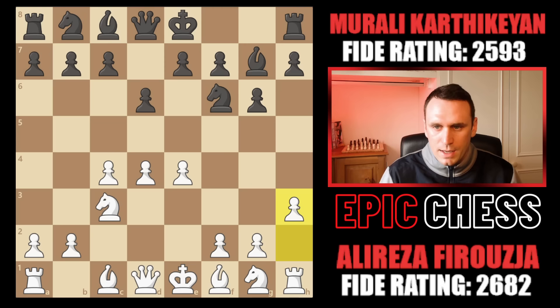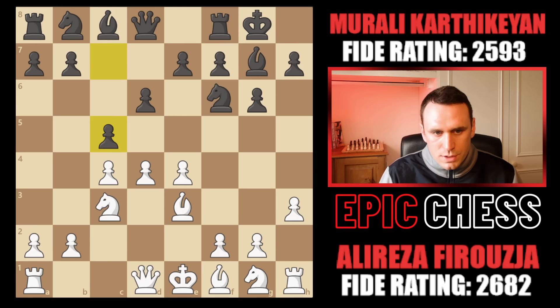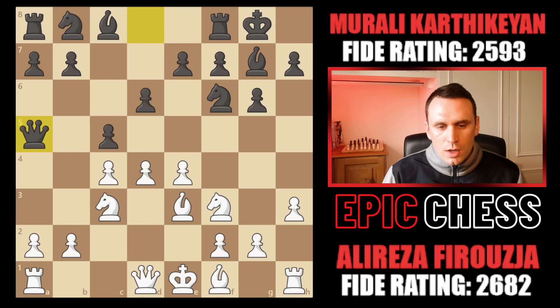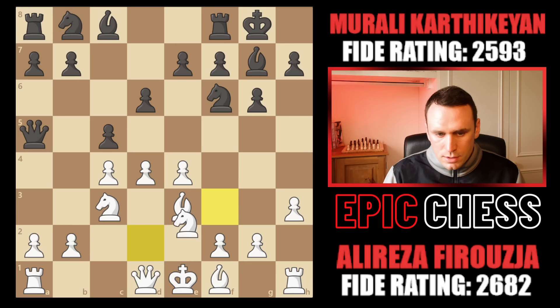Castles from black, Bxe3, and now pawn c5 strikes at the centre in true hypermodern fashion. Alireza now goes knight to f3, and here a sideline is played. More usual is taking on d4 immediately, but Murali goes queen to a5. So the e-pawn is immediately under fire because this knight is now pinned. The most common way to defend is bishop to d3 or queen to d2, breaking the pin.